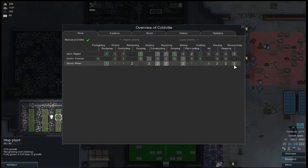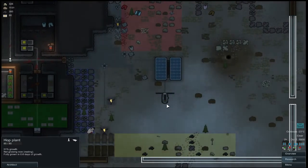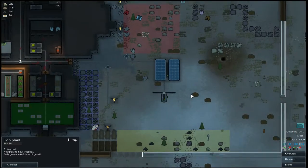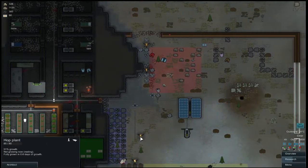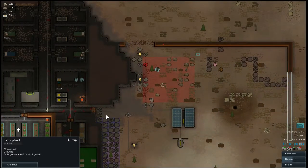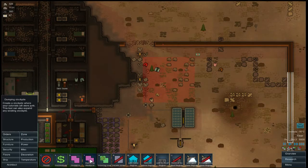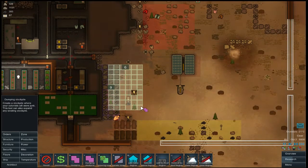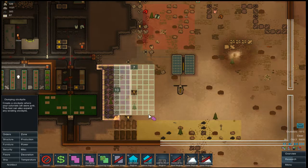I wonder if I put them back on research — let's get this done. If we can get geothermal, I'll be a little bit happier. My stone blocks are covered up — get this a little bigger. You know what, just cover up the guns, I don't care.